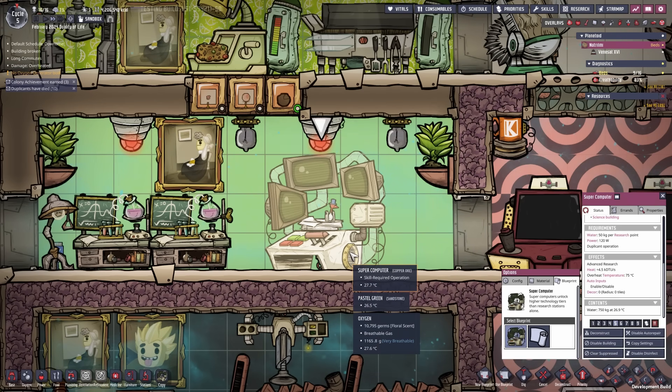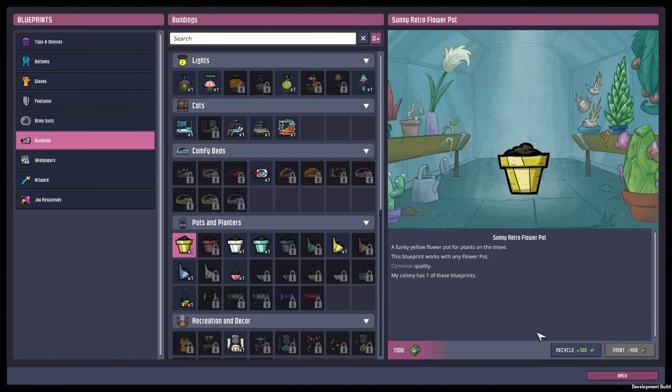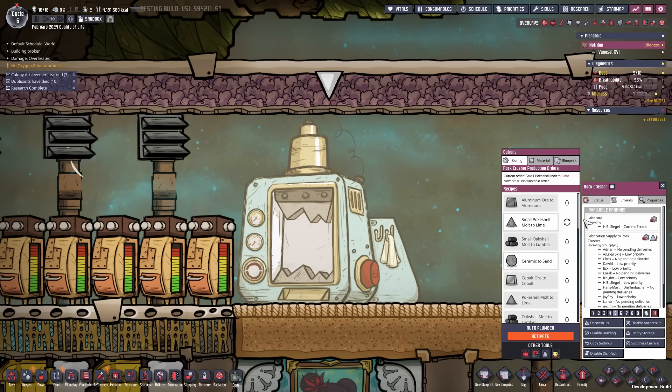If you want to change out the blueprint of one of the selected buildings and you don't have it unlocked yet, you can press the 'see more blueprints in the supply closet' button. It will directly send you to the buildings tab where you can select potential blueprints. They also reduced the height of the errands side screen in the info tab.